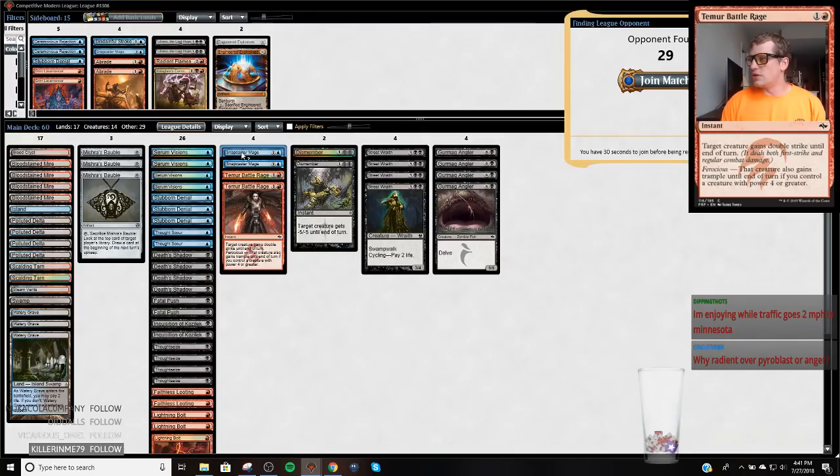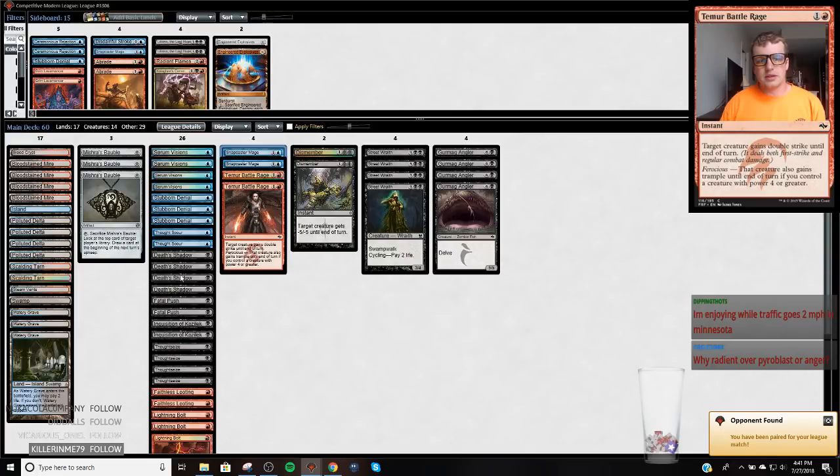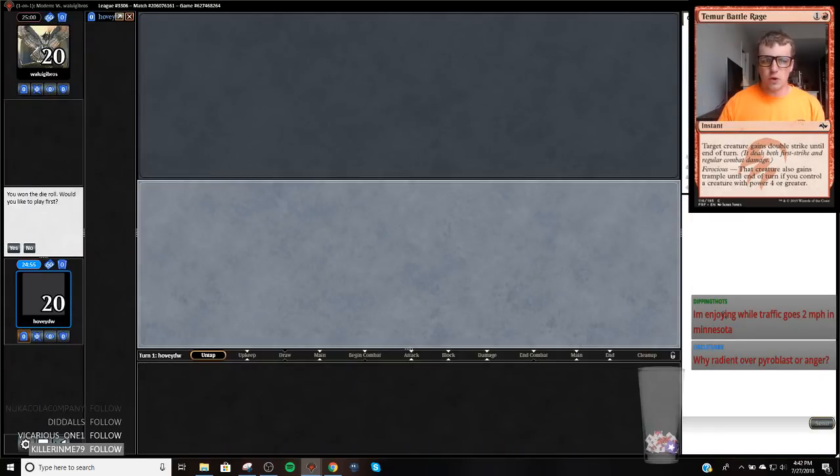It's just easier to cast — easier on the mana base, that's pretty much the only reason. And Watery Grave is just the best land in the deck, so I tried to cut a Blood Crypt for Watery Grave today.